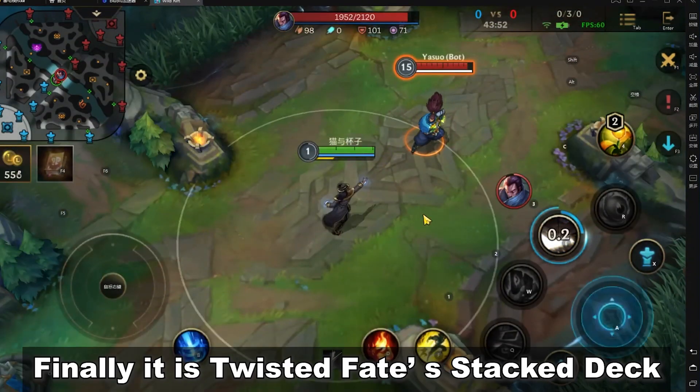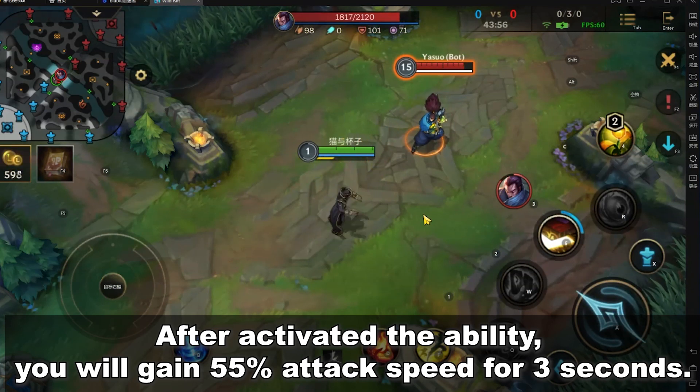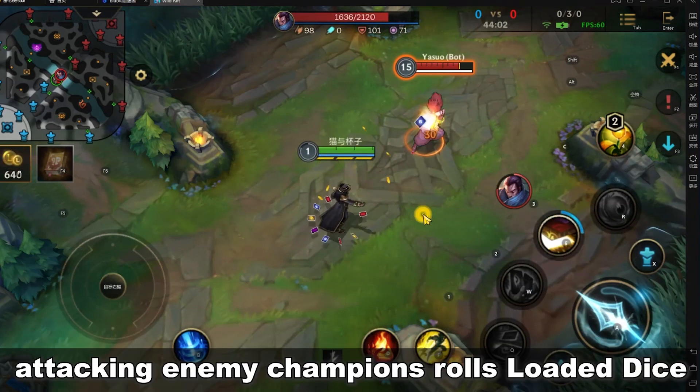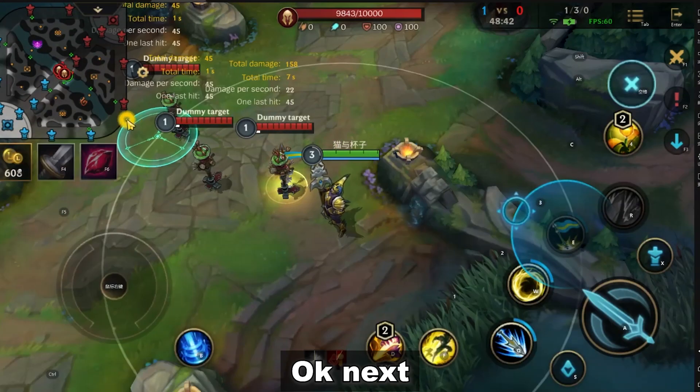Finally, it's Twisted Fate's Stacked Deck. After activating the ability, you will gain 55% attack speed for 3 seconds. During this time, attacking enemy champions triggers loaded dice. Let me show you the effect of the fastest attack speed.